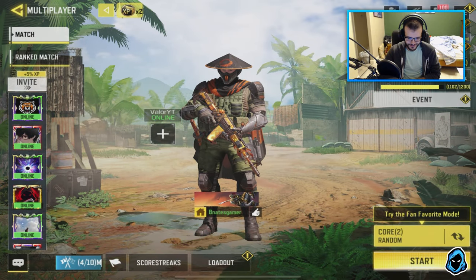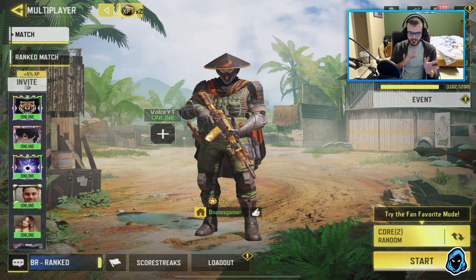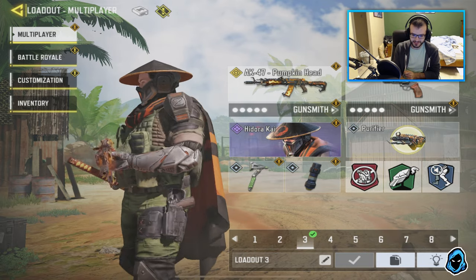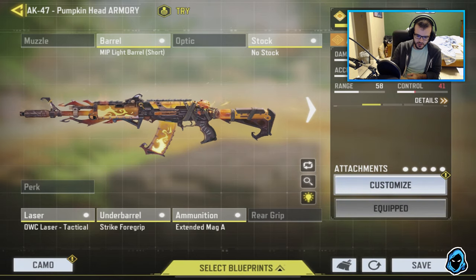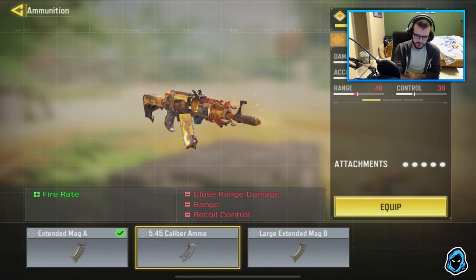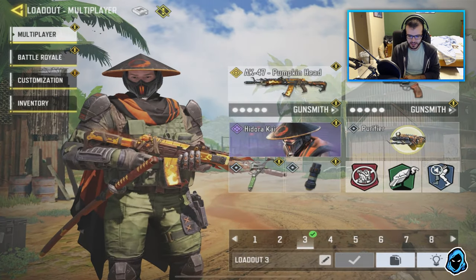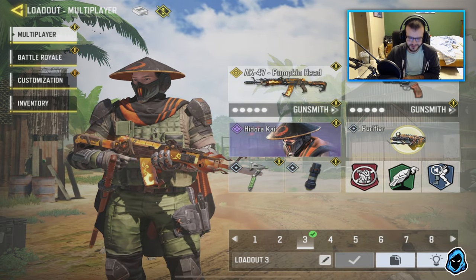Back with another Call of Duty Mobile video. Before we jump into this really weird gameplay — just a lot of weird things happened — we're going to be using the brand new AK-47 Pumpkin Head as well as the Hedorah Kai skin, which is awesome. For the Pumpkin Head, I decided not to put the brand new 5.45 caliber attachment which increases fire rate. Instead I made a complete ADS class — the recoil is awful but it's pretty fun. Hope you guys enjoy the gameplay.